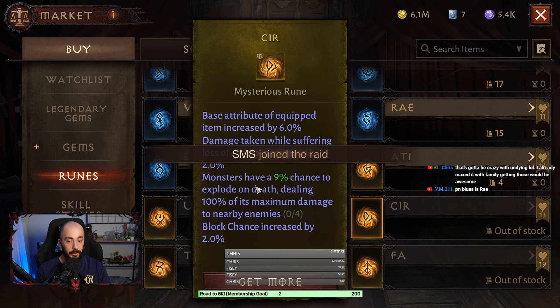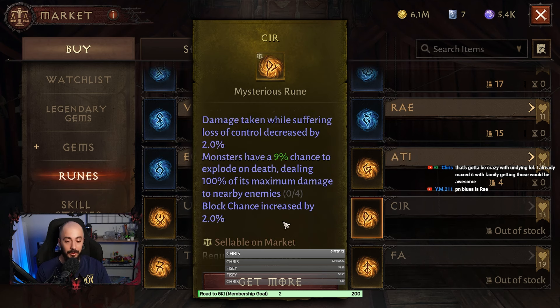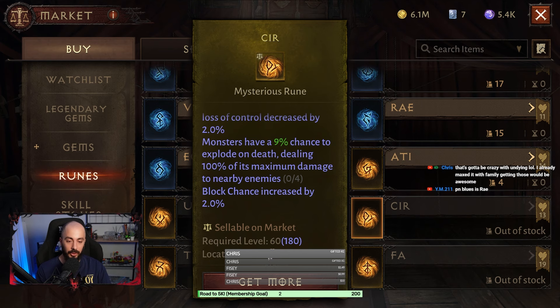This one — damage taken while suffering loss of control decreased by 2 percent. Monsters have a 9 percent chance to something — doesn't really matter. Block chance 2 percent is good. This is only for the chest slot, so you'll only get it once.